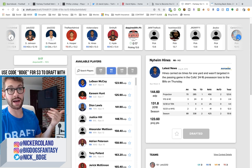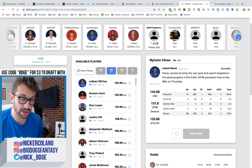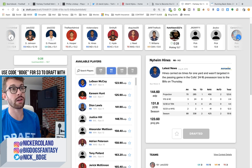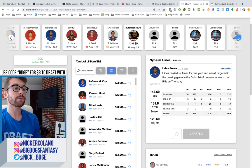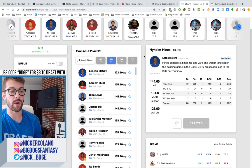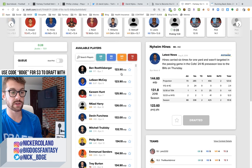Naeem Hines — I've been talking about how if Andrew Luck misses time, every skill player takes a hit except for Naeem Hines. Hines will actually be on the field more. He did next to nothing when they were leading last year or when Marlon Mack was healthy. If they're not always winning, Naeem Hines will get a lot more work. I've started to take Naeem Hines in the 13th, 14th round of best ball drafts. It's almost time to start fading the Colts offensive players, unfortunately — at least at their current ADPs.